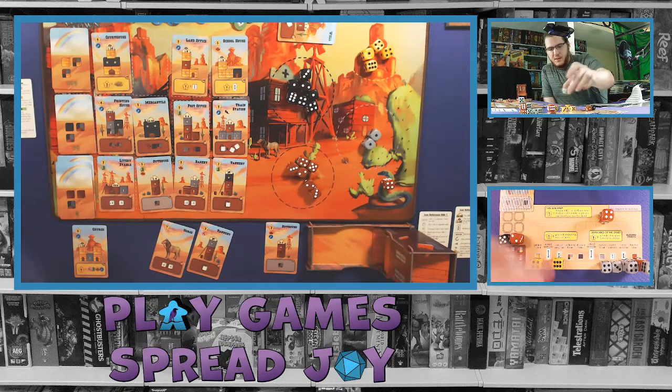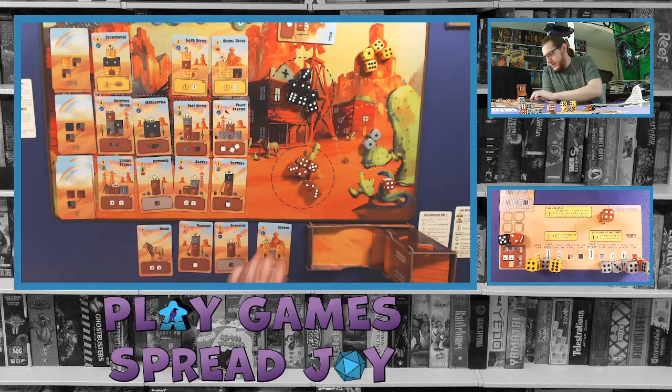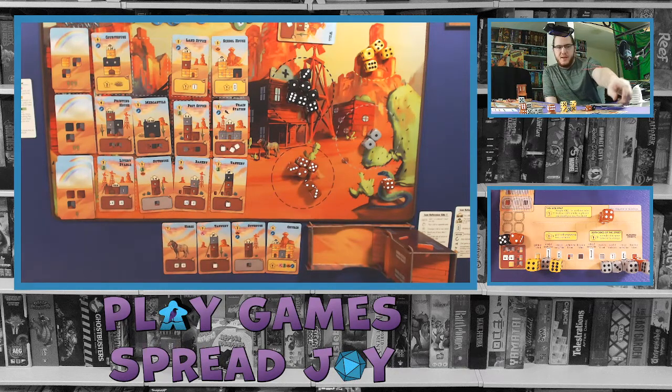I plan to put the church here at the end of the street, which gives better reference for what to build across. The church doesn't give an immediate or ongoing power - it's just an in-game scoring option. It scores for a set of symbols: pickaxe, boot, hat, and horseshoe. I already have two horseshoes, a pickaxe, and a hat, so as long as I get a boot I can score that once for six points. I actually have two pickaxes and two horseshoes, so if I get two boots and a hat, I can score the church twice.